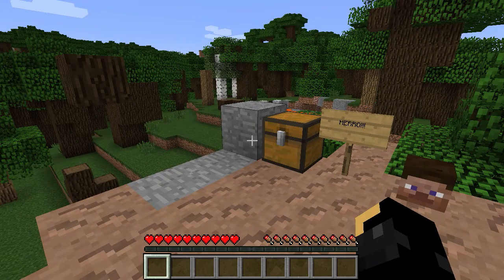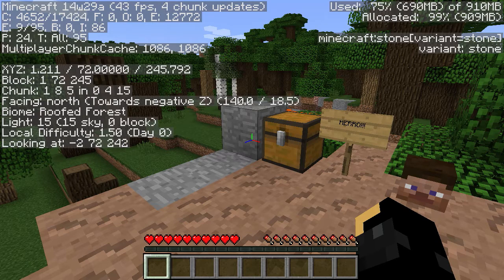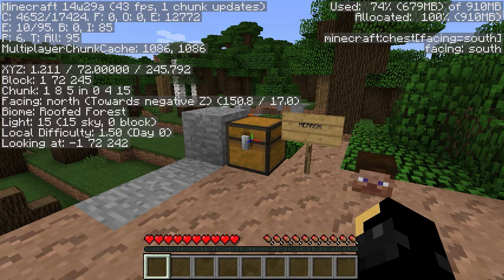The other thing they've added — and you're going to have to take my word for this because recording kills my framerate as of the past few snapshots. I don't know why, I don't know if it's Minecraft, I don't know if it's DxStory. But here I have a framerate of about 40 odd frames a second. I turn DxStory off and that's easily well over 100.